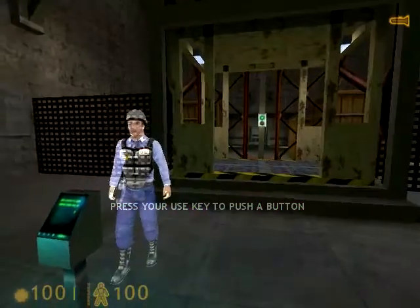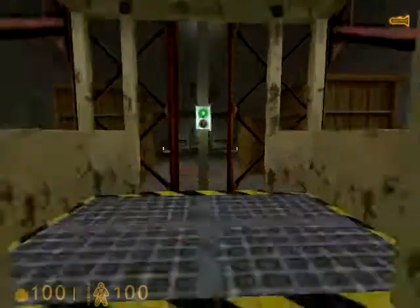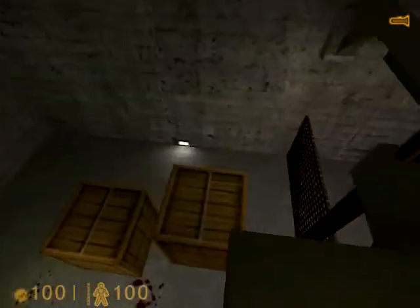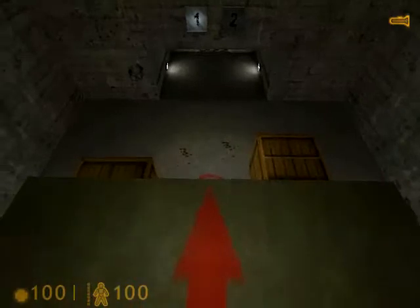To start the lift, walk up to the button and press the use key while facing it. Now if you're up here, there's only one way down. Find the target on the floor below and do your best to hit it. You may take some damage from the fall, but don't worry about it — we'll give you some first aid in the next section.